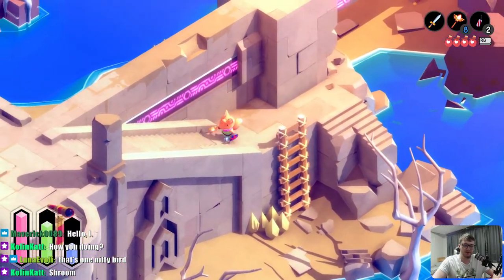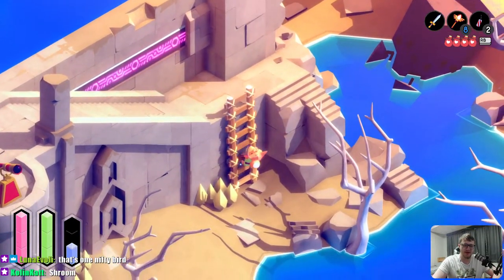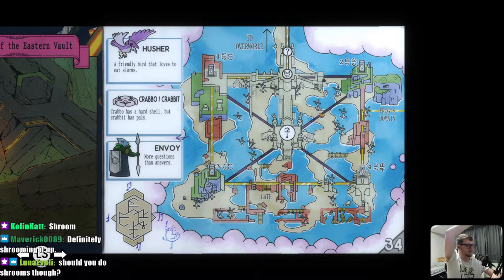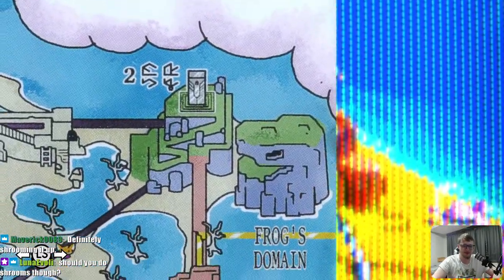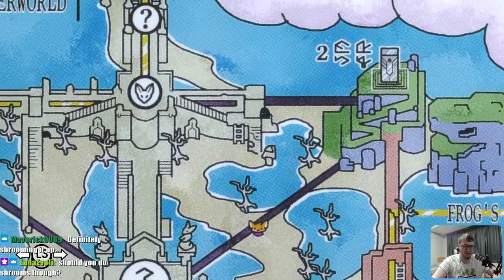Good bird for dying. Oh, it was just mushrooms — that was one nifty bird. This is a ladder that fell down. I put it up somehow — that helps me backtrack. Looking at the map: one top left, two top right, and then three and four. I assume I need to do something with them in that order.